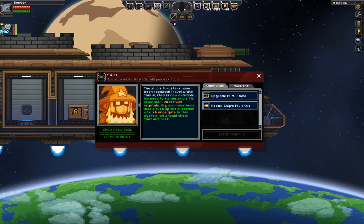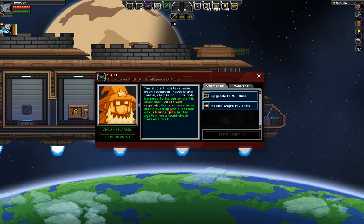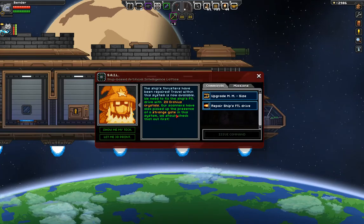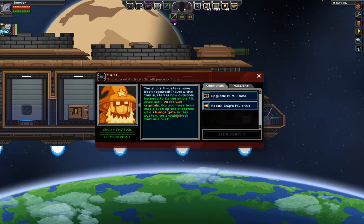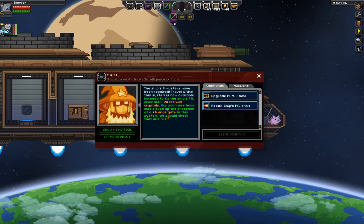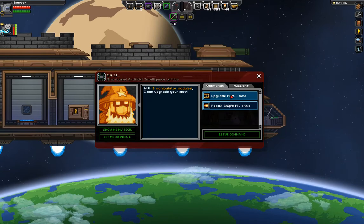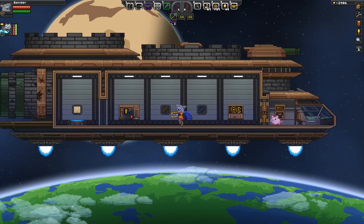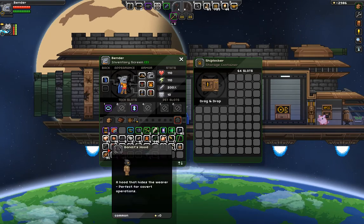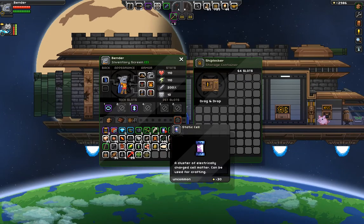We need to fix the ship's FTL with 20 Eritreus crystals. Our scanners have also picked up the presence of a strange gate in this system. We should check that out first. That's the boss gate. Anyway, I need to put away some shit because I have a lot of stuff.